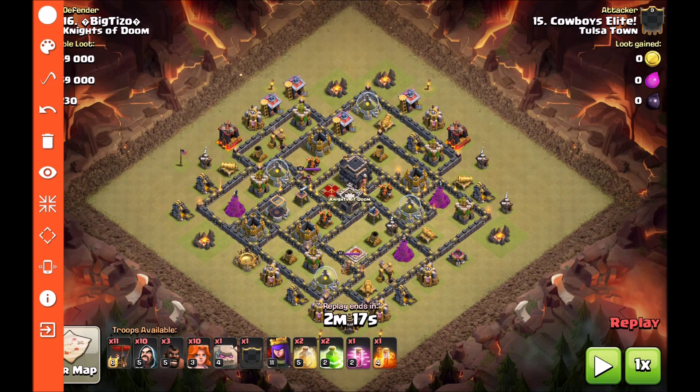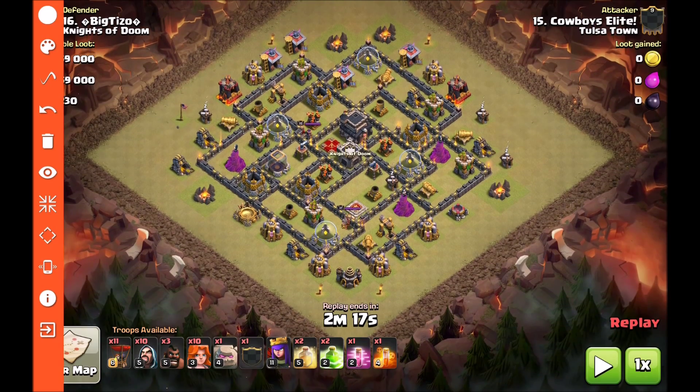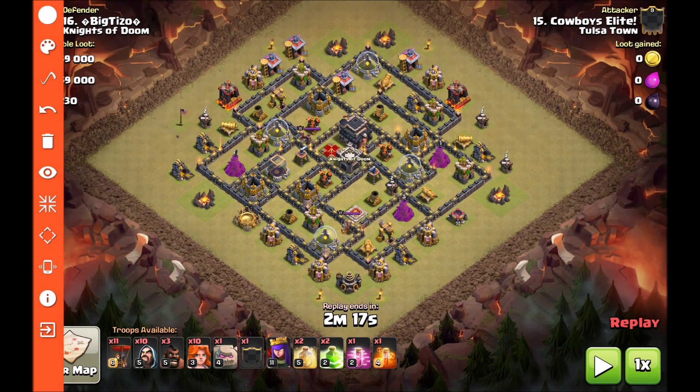Let's jump into the strategy and then watch the attack. As you can see, Cowboy actually brings two golems and he brings two jumps. He's going to open his attack up by putting a jump right here — that jump is going to open up those first three pockets. He's going to send a golem at different angles targeting different point defenses, so all of the defenses will be targeting the golems, not his wizards. He's going to set a nice wide funnel, dropping wizards on each one of these defenses starting on the outside.